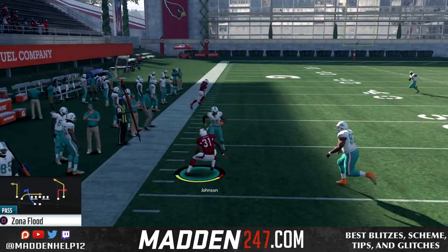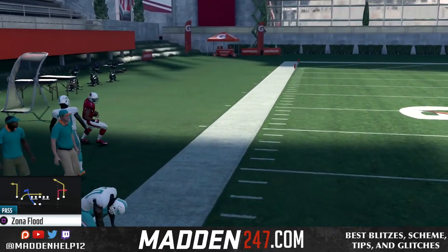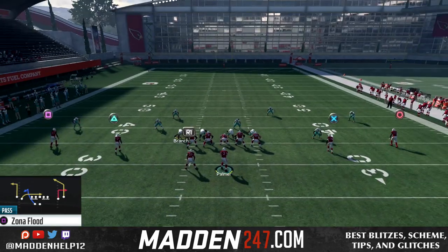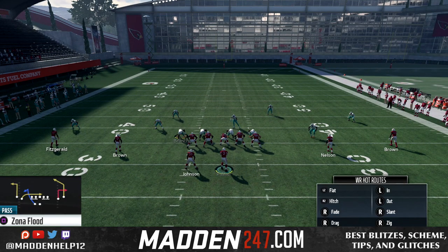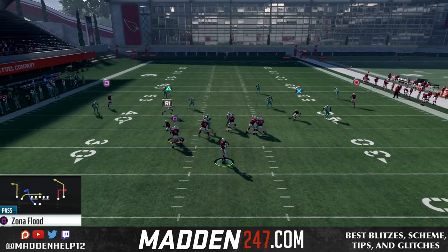That post is going to get open against everything, and it's also a one-play touchdown against cover three. And the running back, like I said, you can throw it to him in the flats, but you can also block him as well. But this is the setup you want to run — it's going to be really tough to stop.